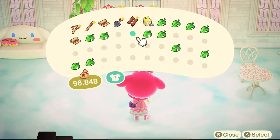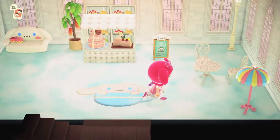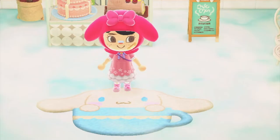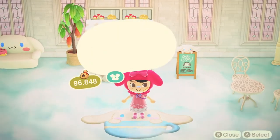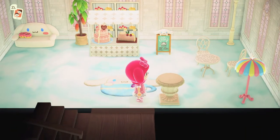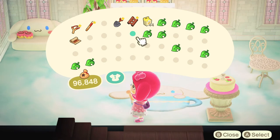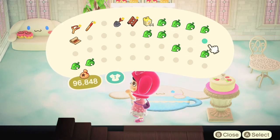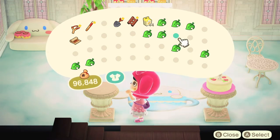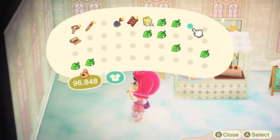Maybe we can put a rug in the middle here. We have a Cinnamoroll rug and we have a fluffy rug. I feel like the Cinnamoroll rug looks really cute, but I'm not sure if it's too much Cinnamoroll — but at the same time, can you ever have too much Cinnamoroll? I think I'm gonna leave it. Let's put the Turkey Day stand over here — it looks so cute! Put a cake on top so it can be like a display cake. Let's see what else we can put over here, oh maybe a candle. That looks pretty. Starting to come together now! Let's put another table over here.